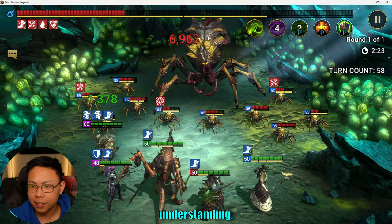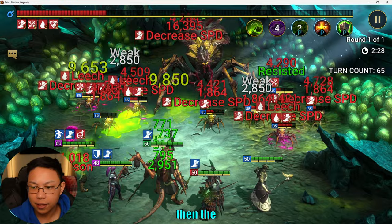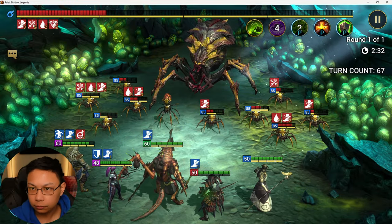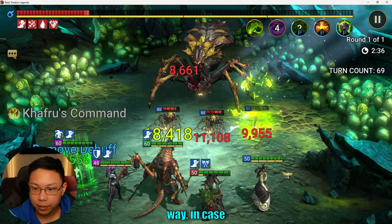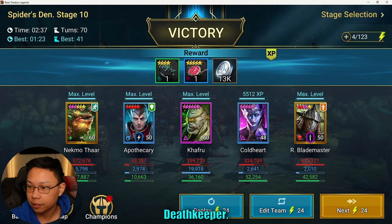From my understanding, it's proccing every time somebody takes a turn, because there are times when Nekmothar is doing something and then the Reflex set pops off. This is a 100% free-to-play team, by the way, in case some of you are wondering. I did not go for the fusion, but I did go for Death Keeper.